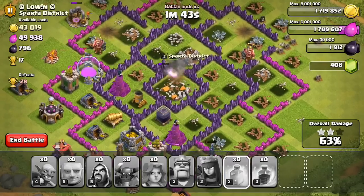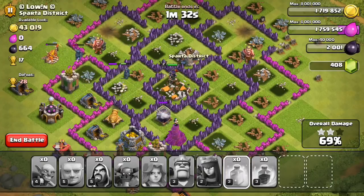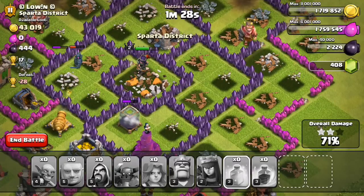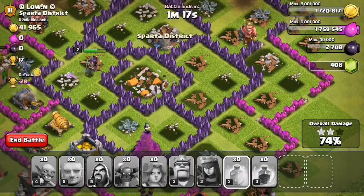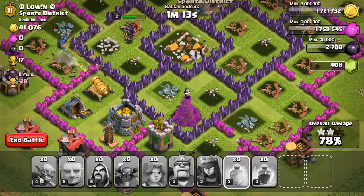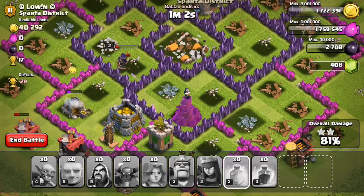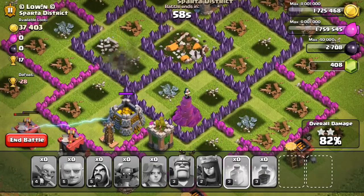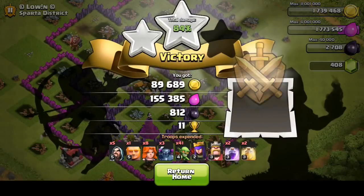We got almost all of the gold and elixirs but we didn't take any of the dark elixir, so I'm hoping the Archer Queen can reach it. The Archer Queen is getting the dark elixir — that's very good! There'll still be about 40k of gold we won't be able to take, but that's fine. I really need the elixirs to train troops so we don't care much about gold. We got 84% and two stars with the bonus.